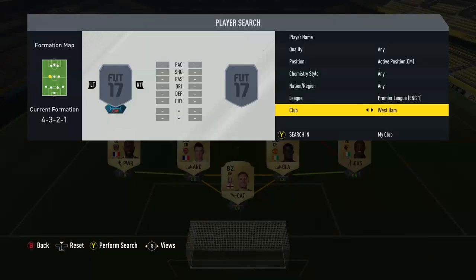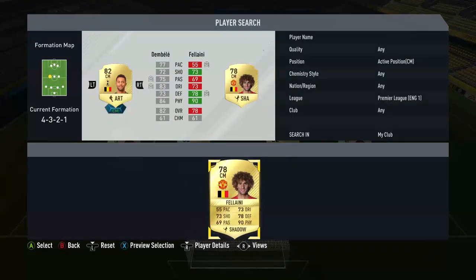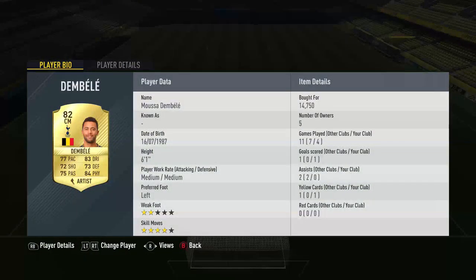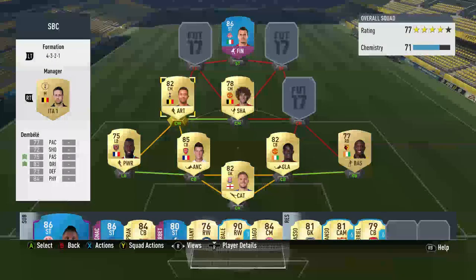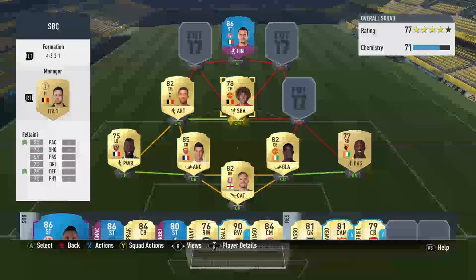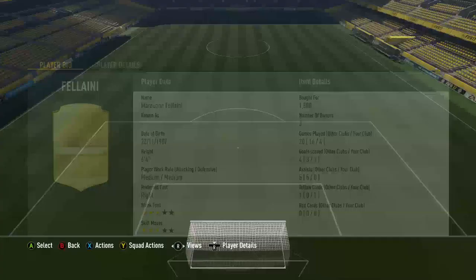In the centre-mid position we have Dembele and Fellaini. Dembele is around 15k, but he's a really good card so I'd definitely recommend picking him up. Fellaini cost me 1.5k.